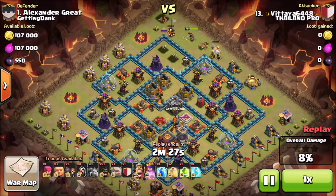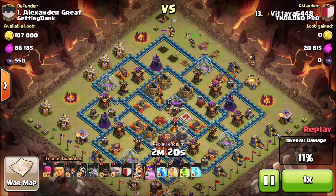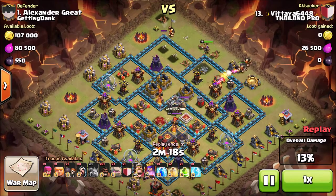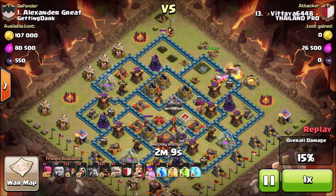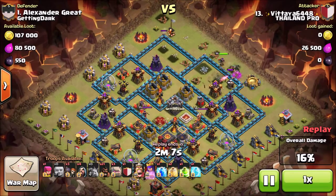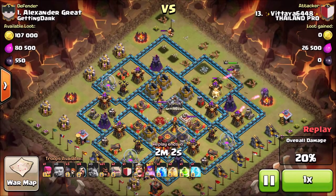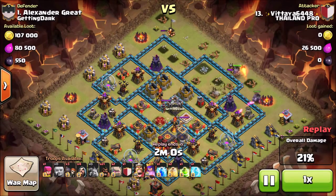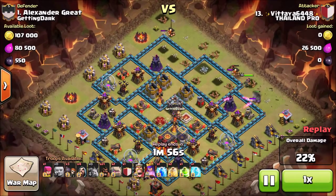Hog Riders aren't used too much anymore because it's really hard to three-star with them. About a year ago everyone was using Hog Riders because it was just so easy to get three stars, but then they were nerfed — the giant bombs were made to do double damage on Hog Riders, and that was basically when everyone stopped using them.